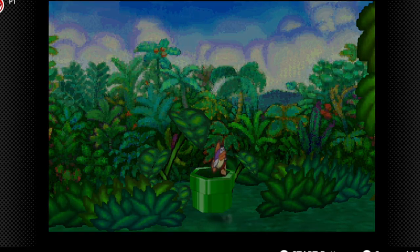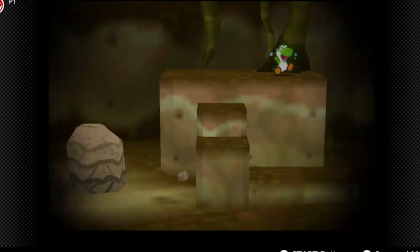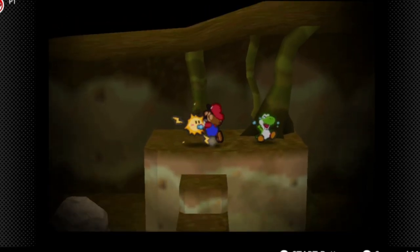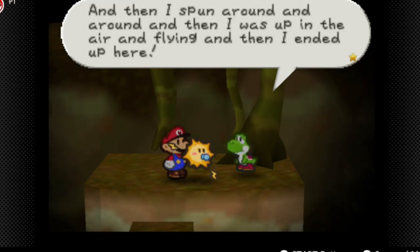We can flat out just instakill these enemies with Power Quake. We're going to switch out to Watt. I have been able to maneuver this area without Watt, but I'll give you the layout. That was the flower that swung me around, so I wasn't so cool — I got on it.